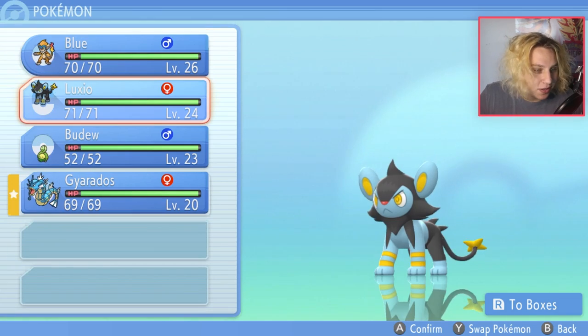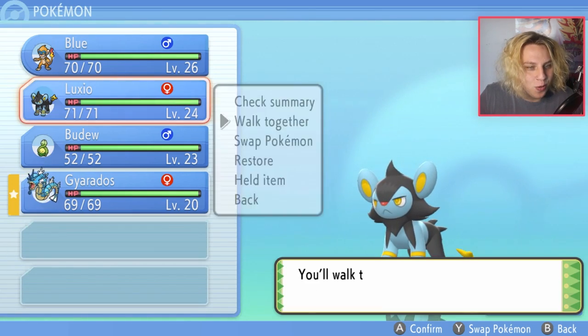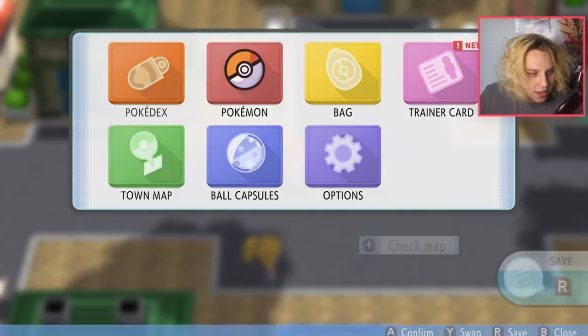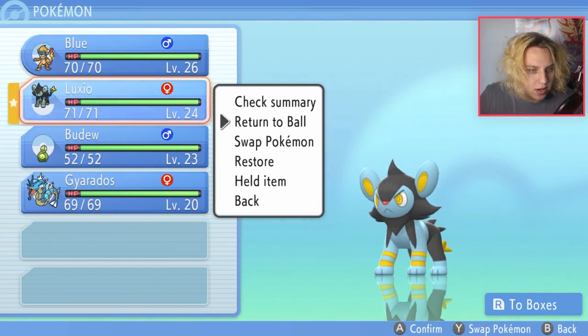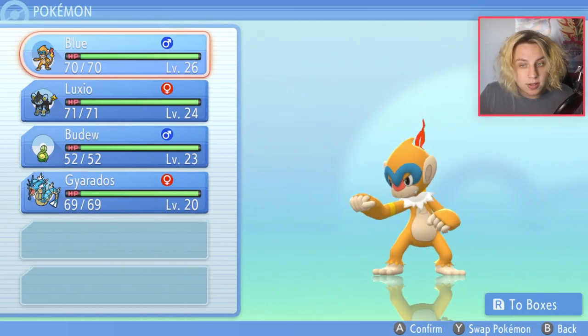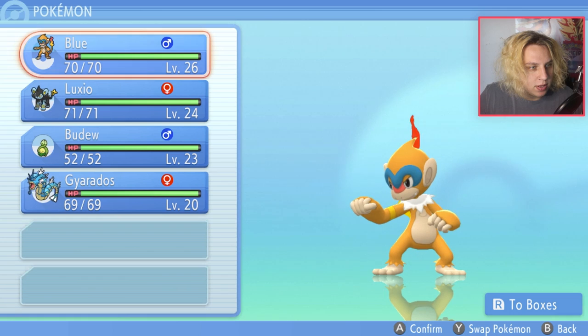If you want to change the Pokémon you're walking with, just go to your menu and click the Pokémon you want to walk with — like Luxio — then click 'Walk Together' and you'll walk with Luxio. If you want to put your Pokémon away, go to your Pokémon and click 'Return to Ball.'